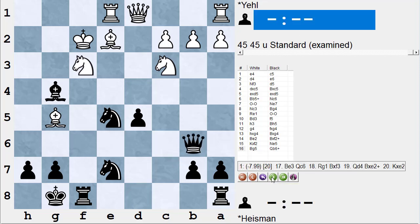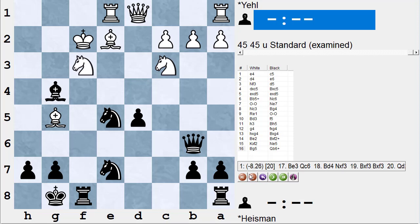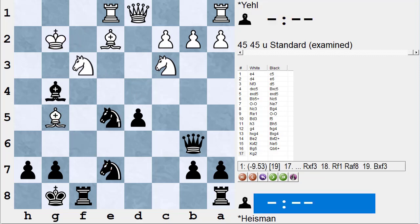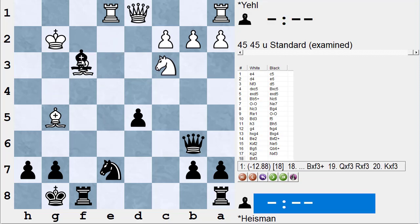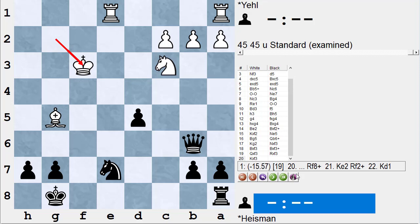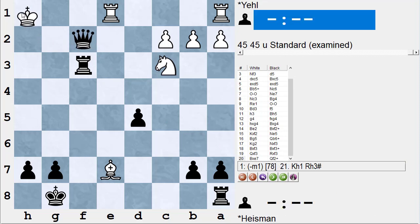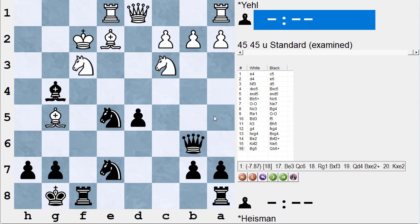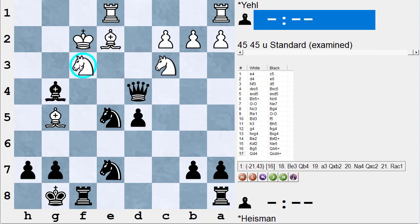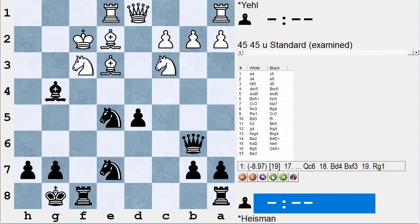I thought for a long time and played queen b6 check, with the idea that if he plays king f1 I have bishop h3 checkmate on the move. If he does anything else I can capture with check — bishop takes e7 is no longer hitting my knight. If he plays king g2 to guard his knight, then knight takes, bishop takes, bishop takes check; if he plays queen takes, I can play rook takes. If he plays bishop takes e7, I have queen f2 check with mate on the next move.